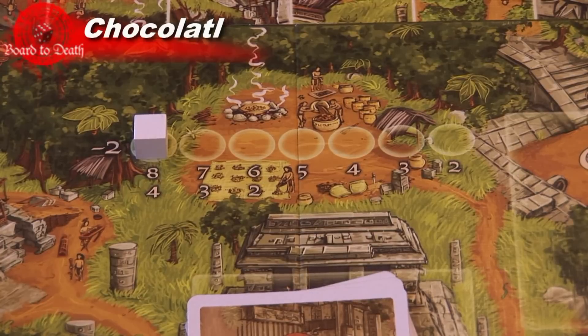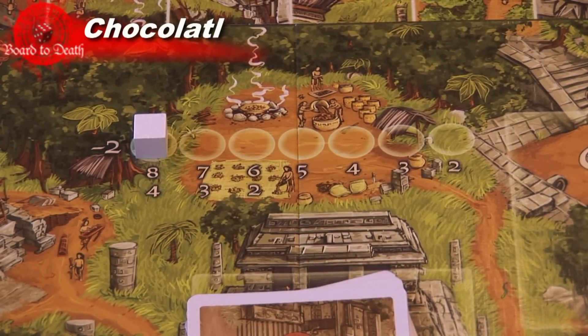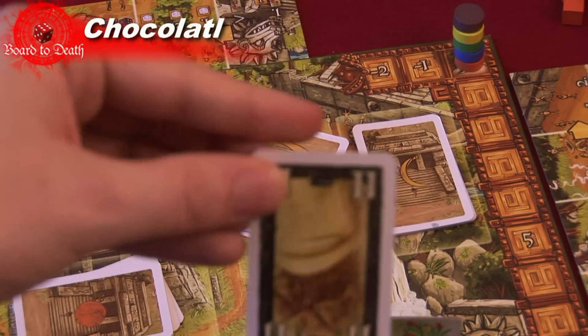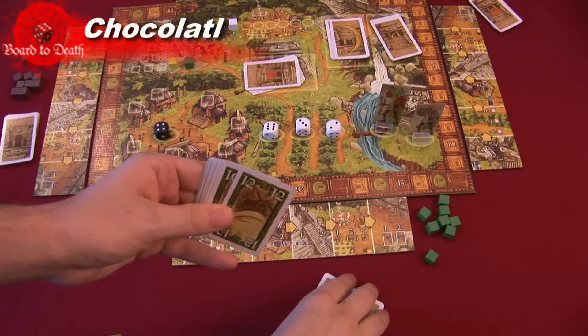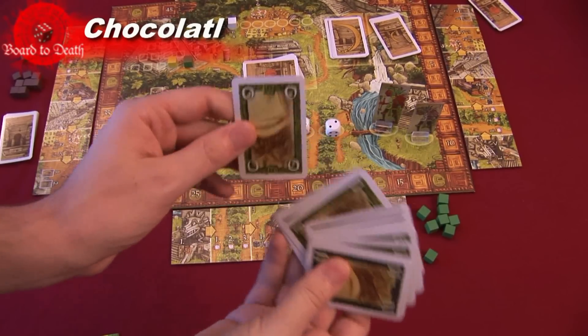In area five, the highest bidder wins the biggest number under the white cube and the second highest gets the lowest number in victory points. The lowest bidder of all players loses two victory points. In area six, the highest player picks up the big moon card and the second highest picks up the small moon card.